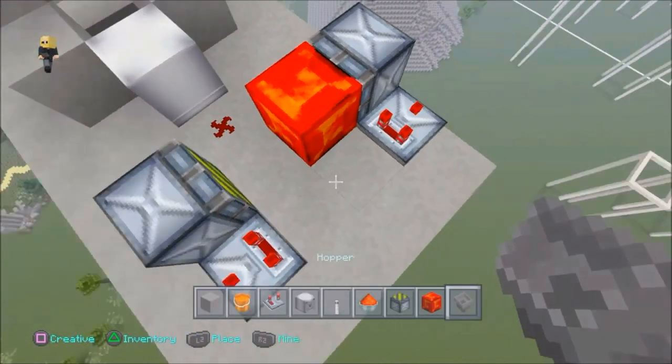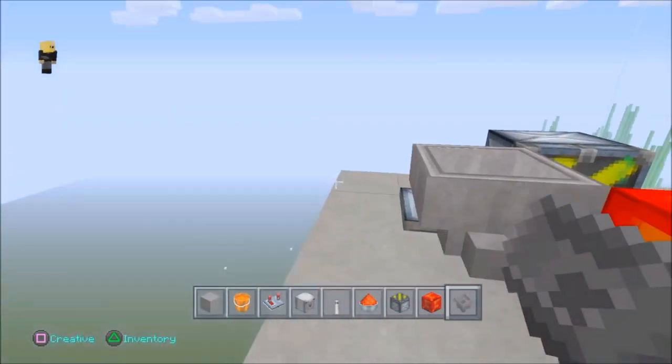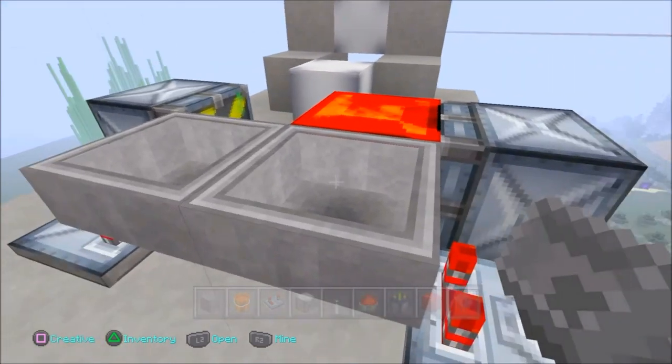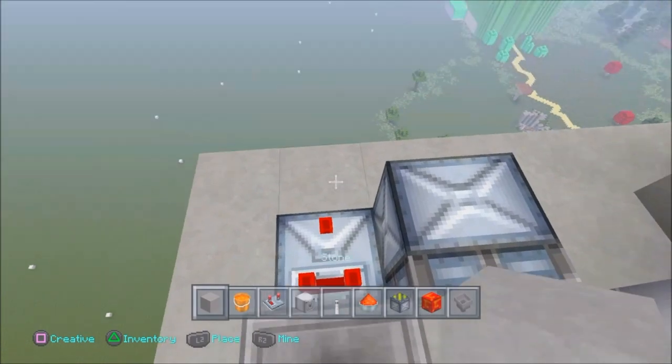Behind the pistons, place comparators facing out to the side of each piston. Then place two hoppers in between them, attached to each other — crouch and place one straight into the other so both are connected.